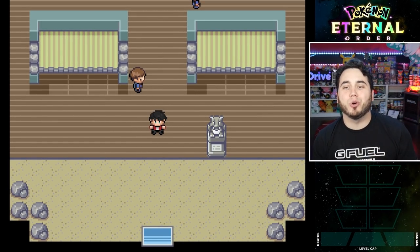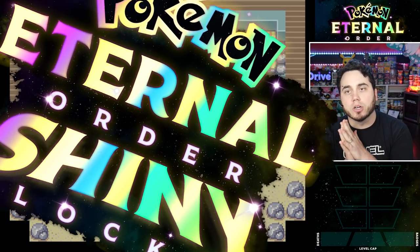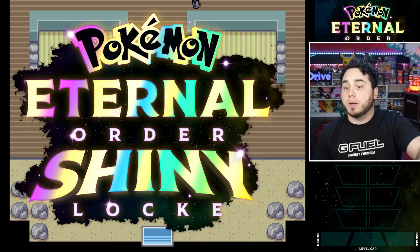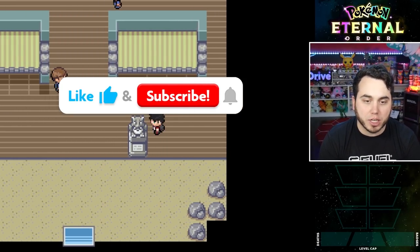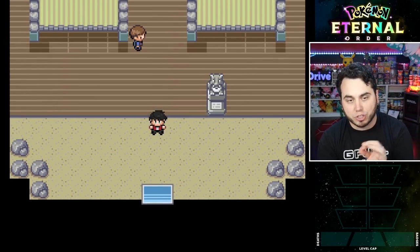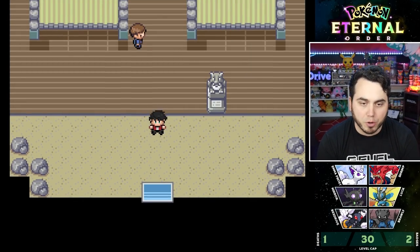What is going on, YouTube? It's your boy Dan, aka ADrive. I brought you guys another episode of our Pokémon Eternal Order Shinylocke. We are throwing down once again. If you missed the last one, we took on the Ground-type Gym Leader Snaggy, our second badge, and raised your level cap to 30 with this really cool squad of Pokémon.